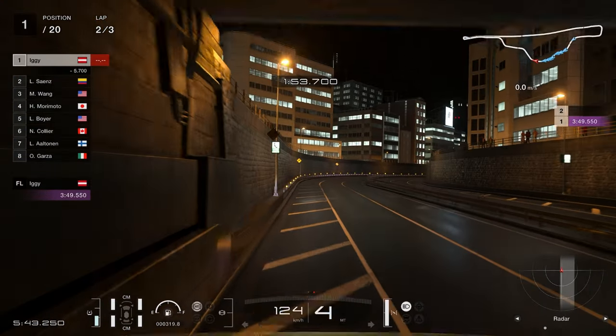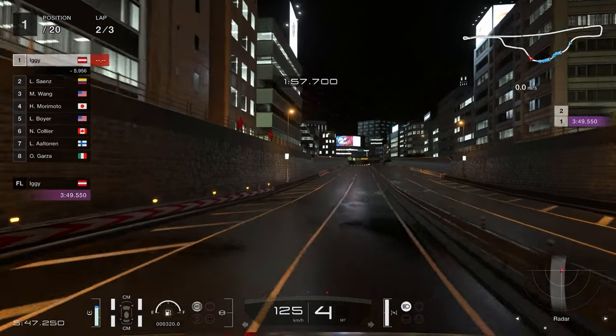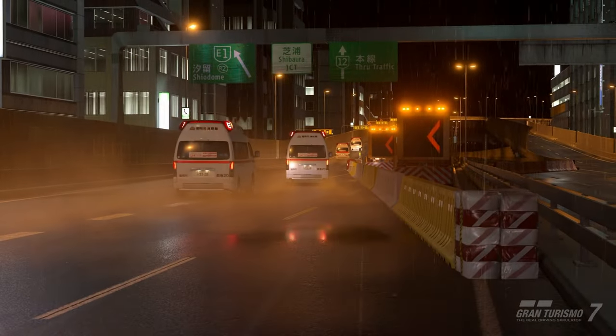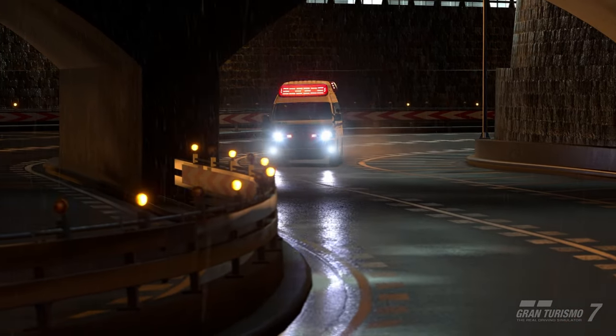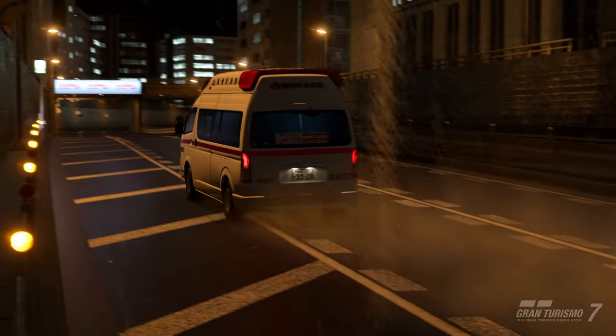Tokyo Expressway East Clockwise is all about maximizing your cornering speed by getting as close to the walls as possible. But how well can you do it during the night and torrential rain conditions? And of course traffic won't make it easier. There is a lot of time to be lost and gained in the rain, and this challenge will push your wet weather driving skills to the limits to clear that gold time.